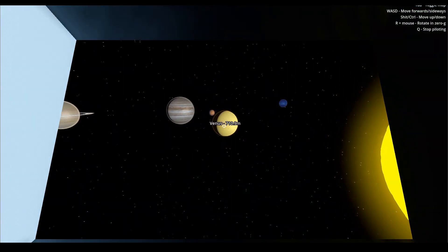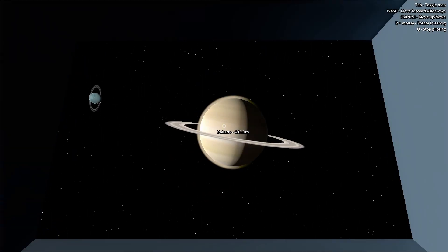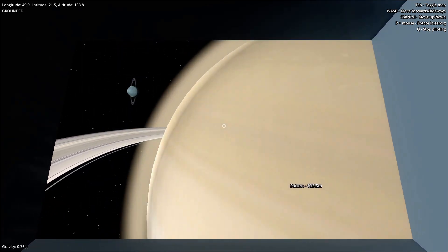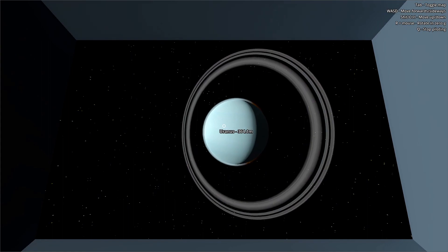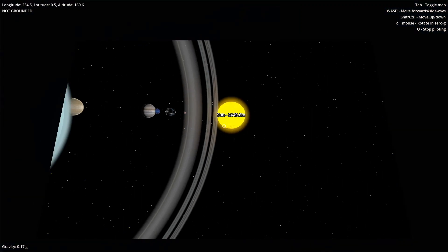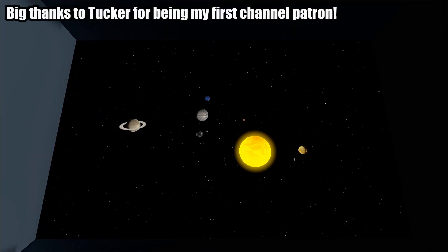And here's the final product with Uranus and Neptune added in. Originally I was going to give the gas giants a bunch of their moons, but there are a lot of moons out there. One missing solar system feature I'm really looking forward to implementing is the asteroid belt, so be sure to subscribe to see future videos on this project. If you want to access the development version of the game shown in this video, it's available for my Patreon backers — there's a link in the description.